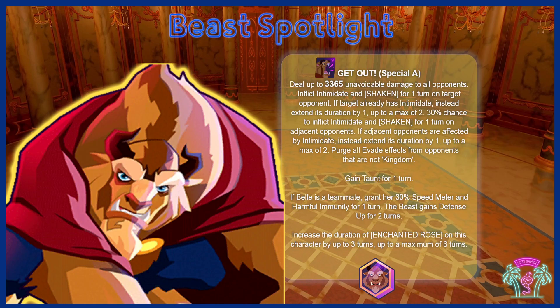Next up you've got Get Out, his taunt move, which is going to strip Evade — all that Hero Hamada Evade off the battlefield — giving himself Taunt and giving Bell 30% speed turn meter. We're going to be talking about Bell later; she's got a lot to her kit as well. The speed turn meter really starts to come into effect once you get Bell using her move and then Get Out, and you'll see Get Out again, generating a lot of turn meter for Bell. This is also a way to build up the roses.